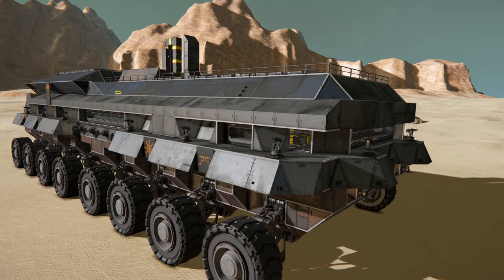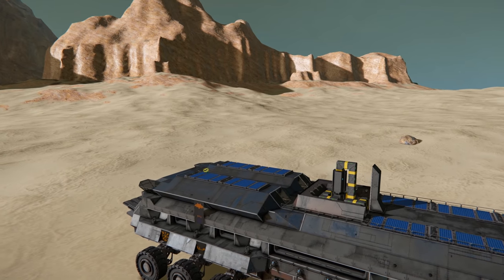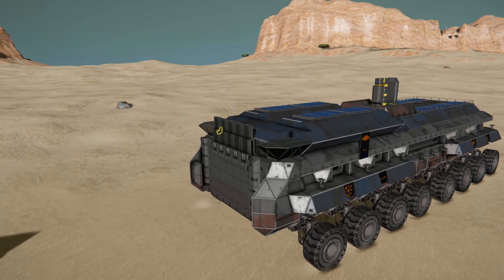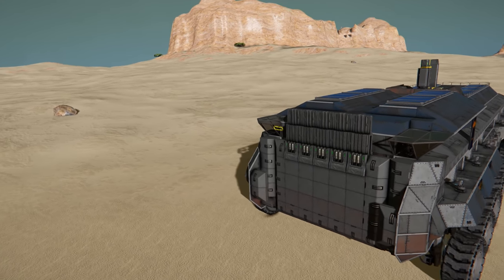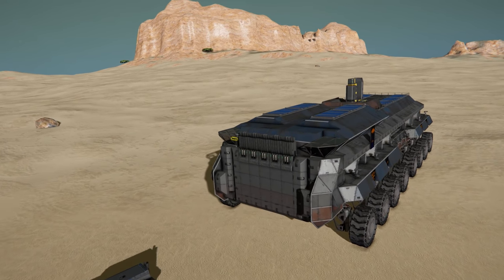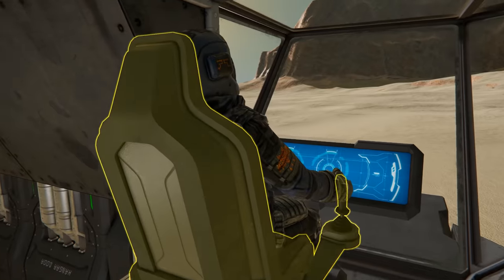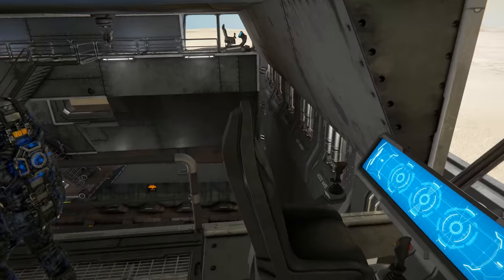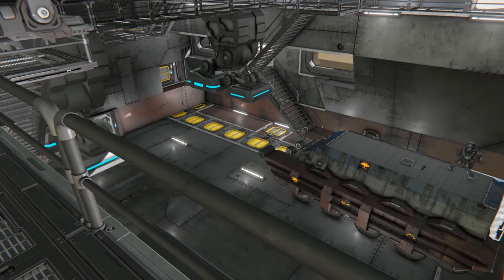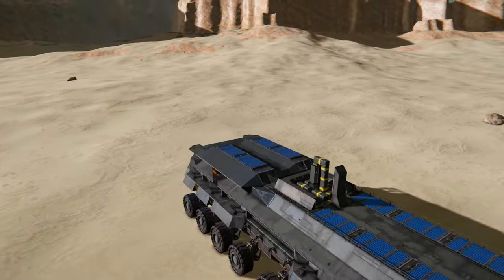Let's look at the off-road capability - take it around to the right and over those hills a bit. There's the ramp going up, and that's why it's called the Grumpy Pug - it looks like teeth. Oh, there's been an accidental detachment of the tank inside. Run down to the cockpit to quickly reattach it. It looks like the ladder at the back broke off too, but that's okay.